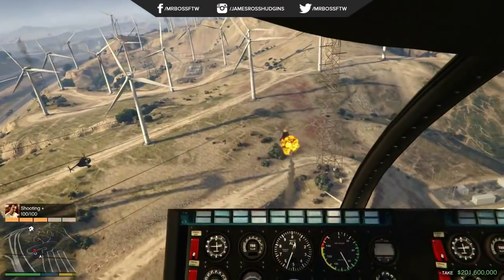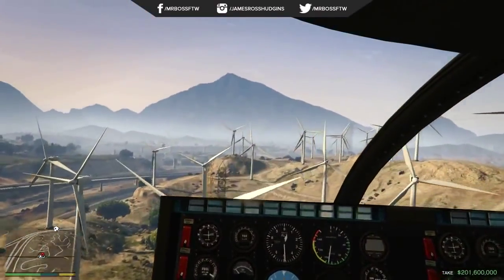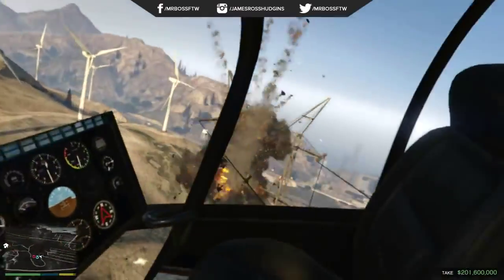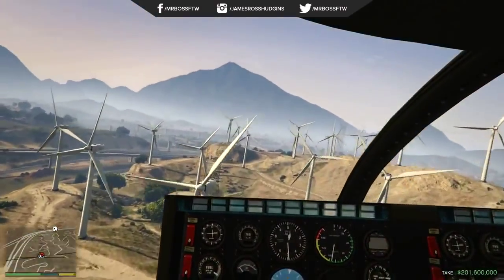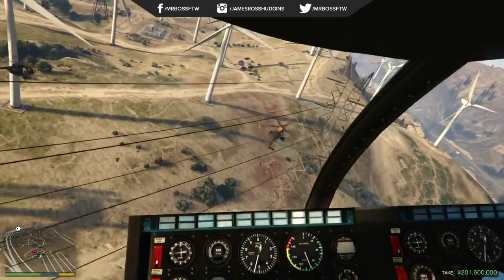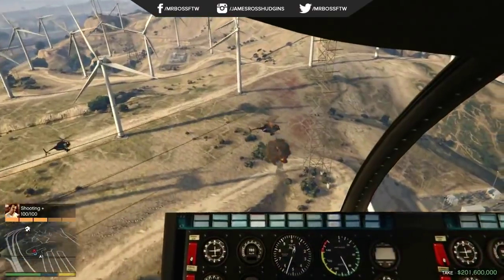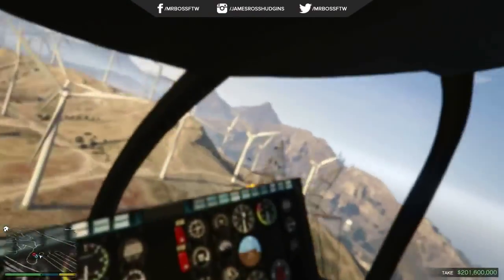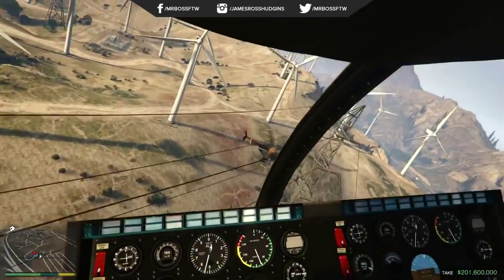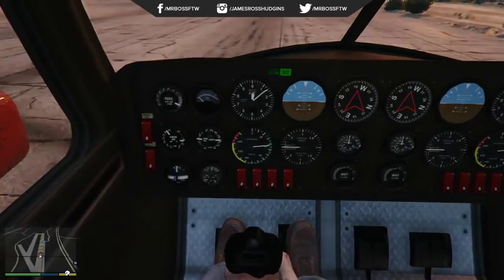Our next vehicle is one a lot of you guys probably thought was the Buzzard, but in fact this is Trevor's Frogger. You might be saying — but wait, how did he actually fire a missile? Well, he has someone sitting in the passenger seat or hanging out of the window with an RPG, and that's how those other Buzzards are blowing up. This is indeed Trevor's Frogger from the campaign, doing a heist mission, not a Buzzard.